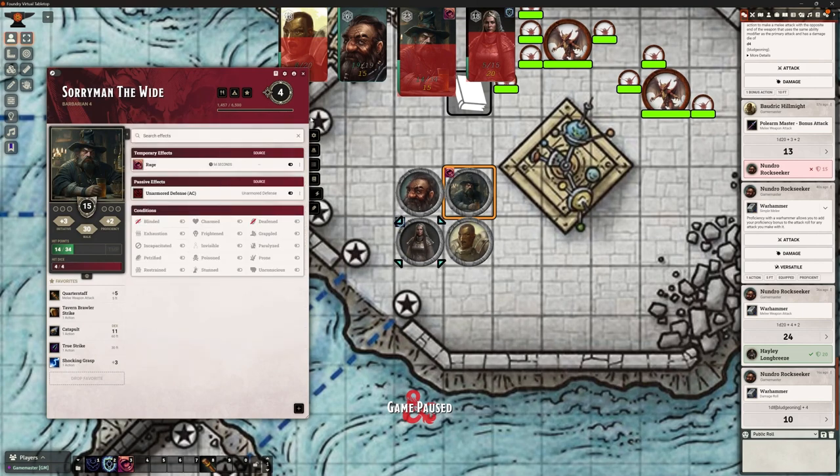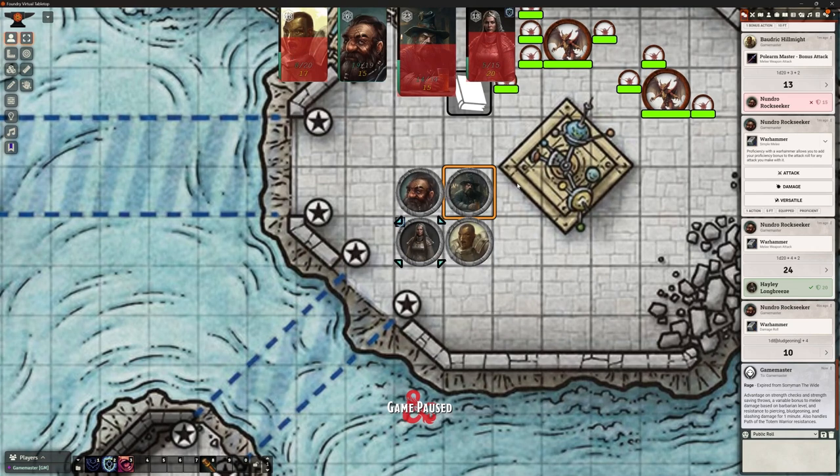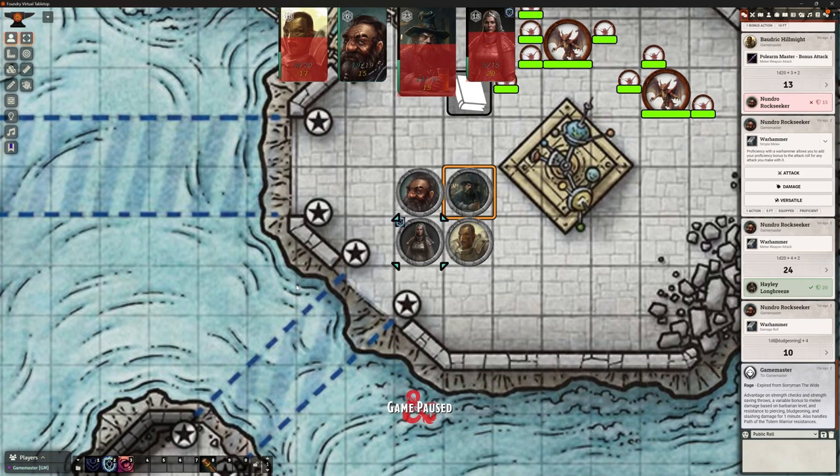Now into a new round - Hayley's Shield of Faith has ticked down and Sorry Man's Rage has gone down as well. All the effects are tracking exactly how we want. We're able to add those effects and they count down automatically. The carousel makes it nice and clear whose go it is, with good visual representation of health and effects. Whizzing through a few rounds - there it goes - Sorry Man's Rage has just ended automatically because it reached the end of its duration via the Times Up module.